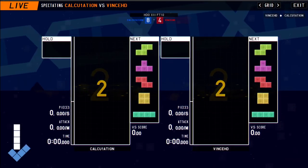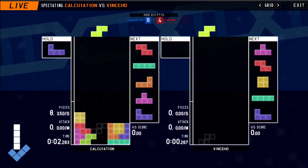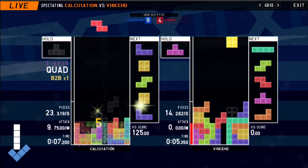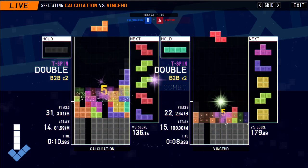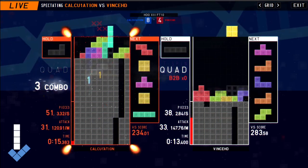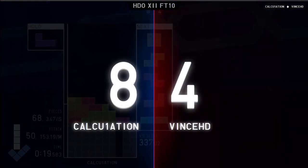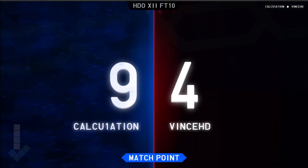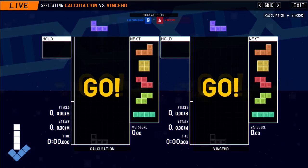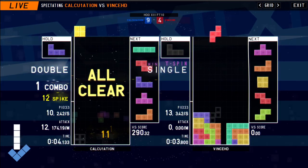Oh my god, this is seriously insane play right now from both of these guys — even with the misdrops they're still going crazy with these combo clears. We're seeing Vince HD taking it a little bit easier to start off, and Diao, even though he's quite hurt, gets out of it. By the time he uses the Tetris, the multiplier trigger is in effect and it just sends crazy damage to Vince HD. Even there, Vince had just one tiny hesitation on the t-piece and already lost the round because of a crazy spike from Diao.